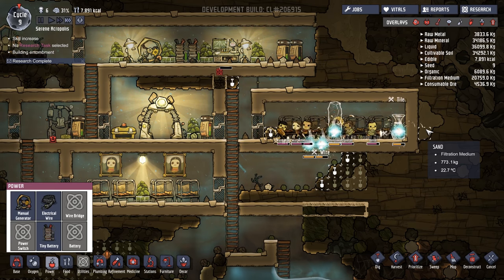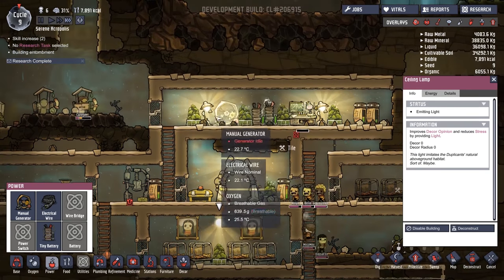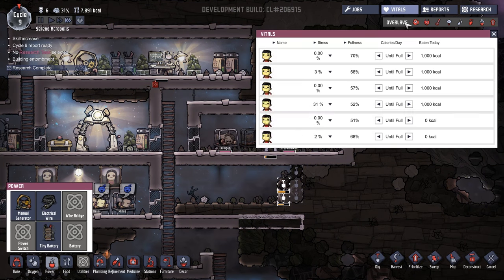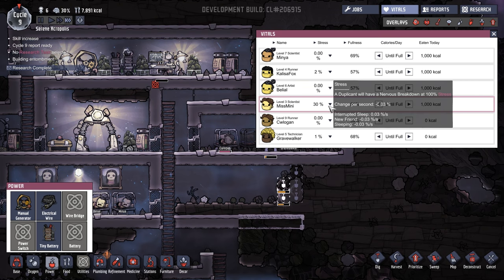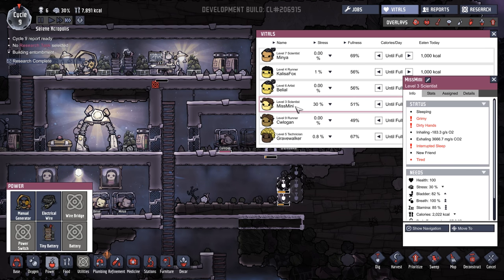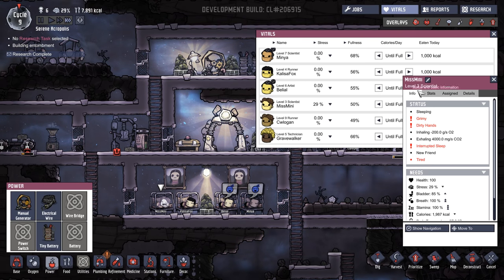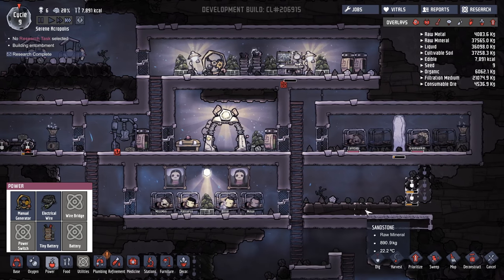Everything is sorted. Let's have a look at these lights — decor zero, decor zero. They just give light and reduce a little bit of stress when people are there. Let's have a look at people's stress actually. We've got a couple of people — Miss Minnie is super stressed. Why? Interrupted sleep. That will happen, and hopefully her stress is going down. Yeah, it is going down right now. Generally speaking, once we've got all of these things sorted, it's going to be nice.